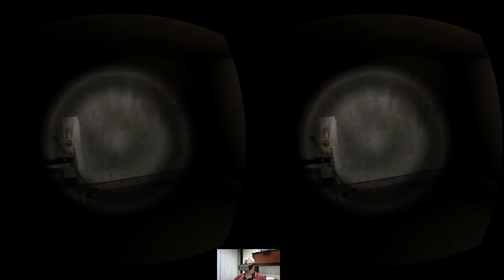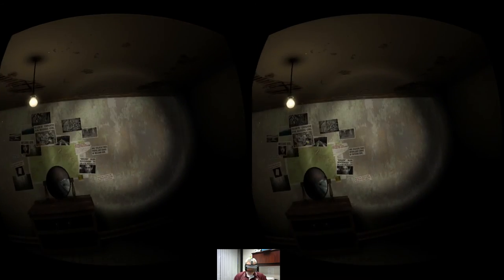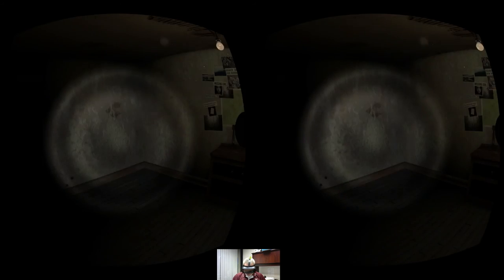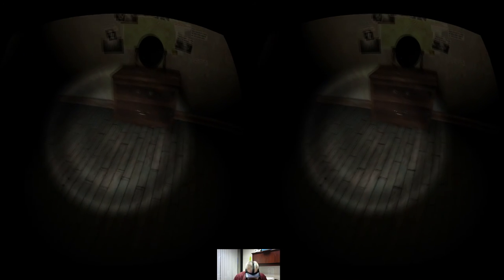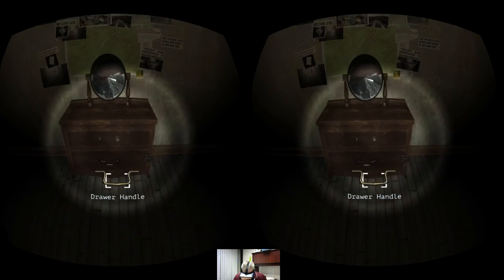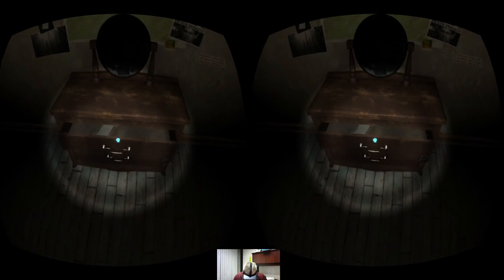The snap turning is definitely not for me, so I'm probably going to turn in my swivel chair. Let's go ahead and pick that up, place it in my hand — and our first clue: 'I'm coming for you tonight.'